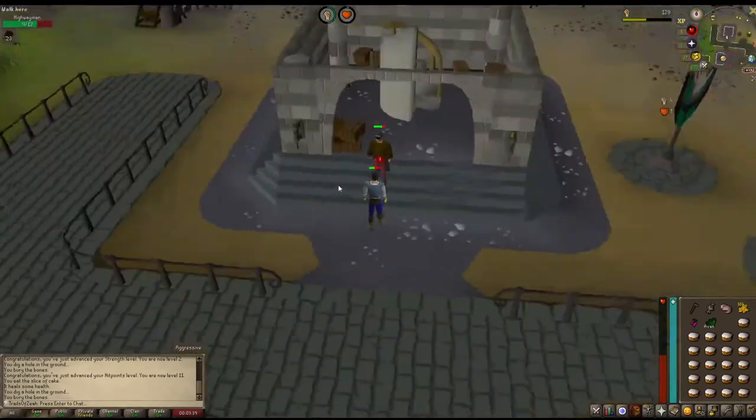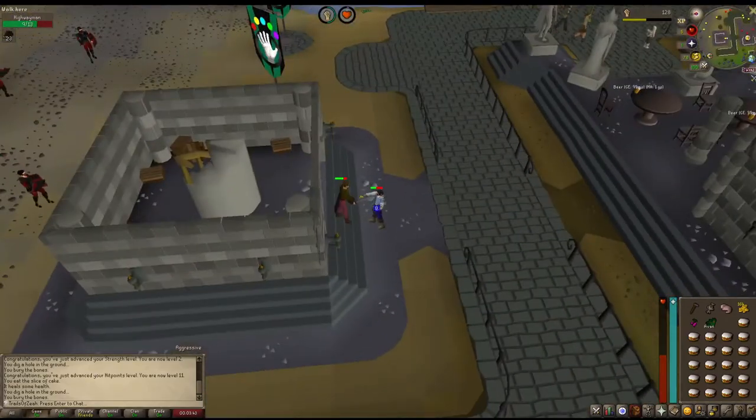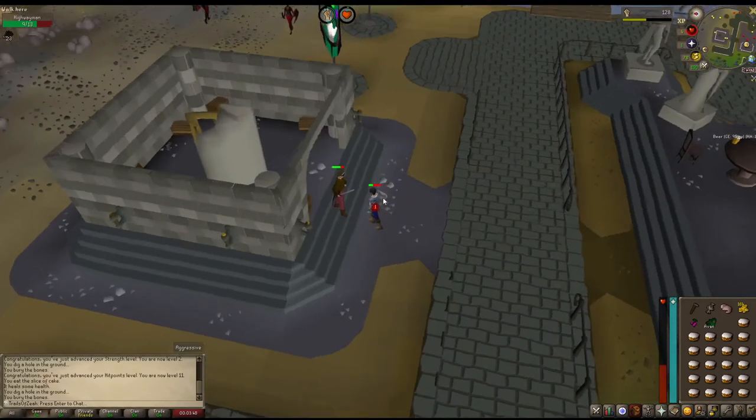So I found a Highwayman, so we'll be able to get a cape here. I'm going to have to look at his drop table, because maybe he drops other stuff other than just the cape. So we'll see what we get.